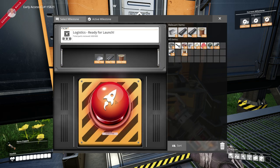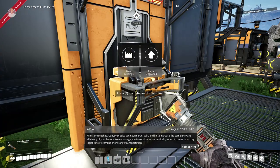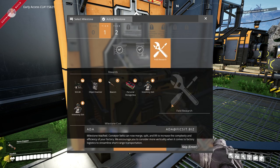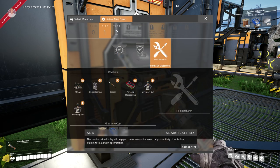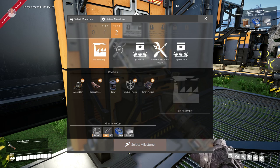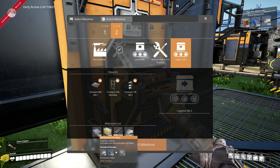There we go — launch the pod. Steve is on his way. Consider more verticality when it comes to factory logistics to streamline short-range transportation. The productivity display will help you measure and improve the productivity of individual buildings to aid with optimization. Okay, interesting. So we're gonna need some screws and plates — more screws. I did not think of that. Jump pads I don't care about much.